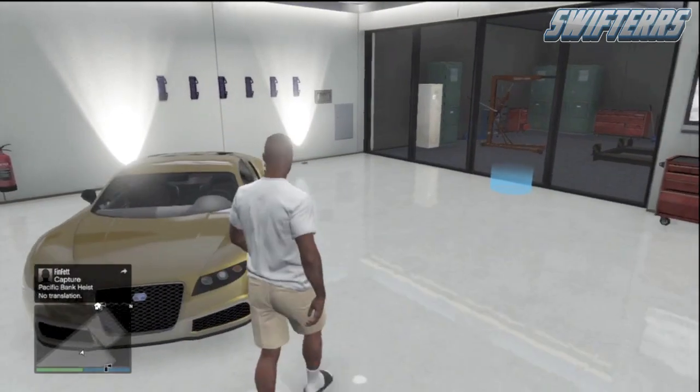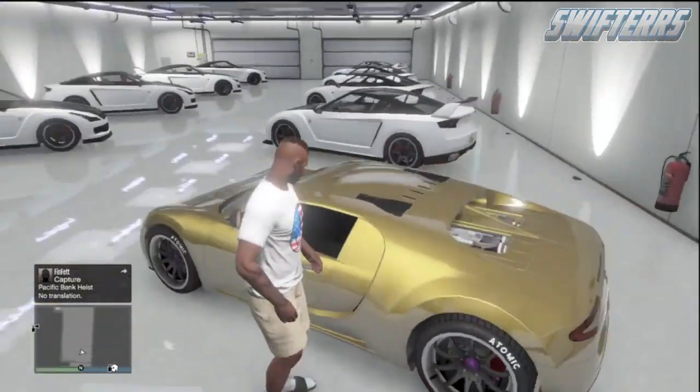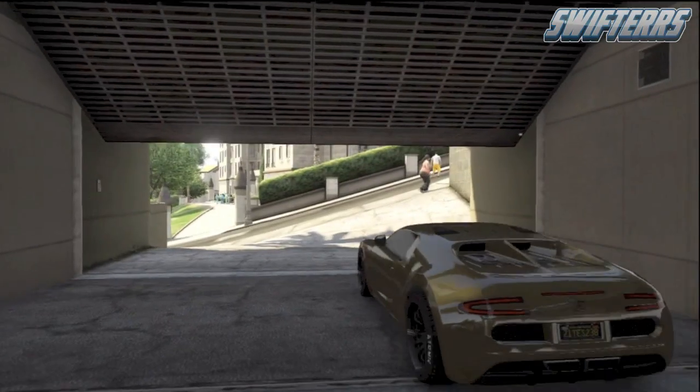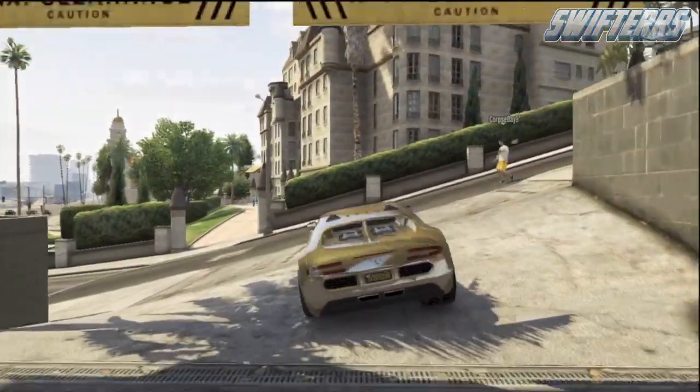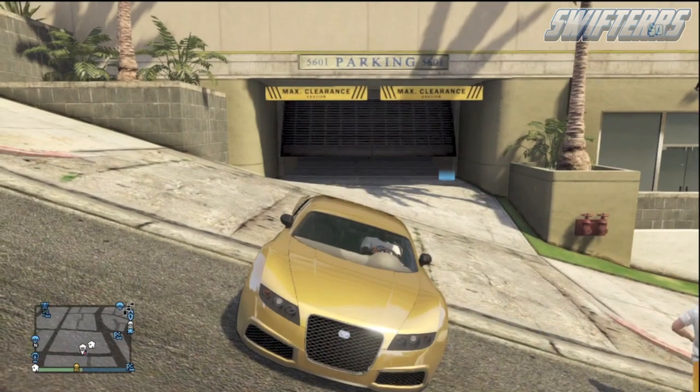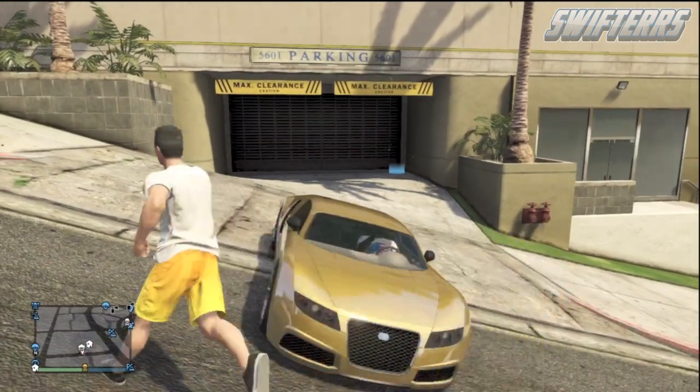Alright guys, so the first thing that you're going to want to go ahead and do is be inside of your garage in an invite only session. From here, get inside of a vehicle that you're going to be selling and duplicating — in this case I'm going to be using the Adder, however you guys are welcome to use any other vehicle that you would like. Simply drive it outside of your garage. Now for this portion you will need a friend in order to help you out, that is the only downside, however in the end it definitely pays off.